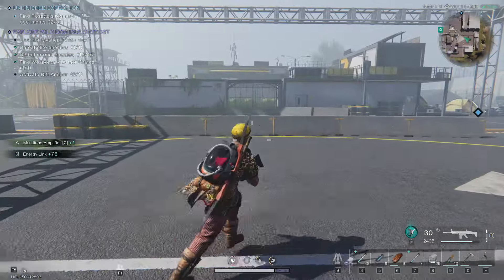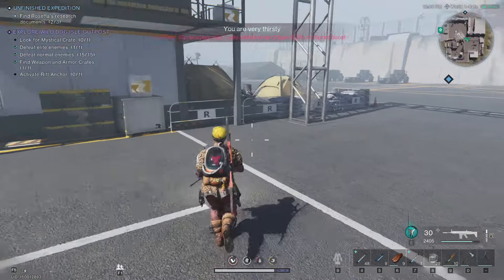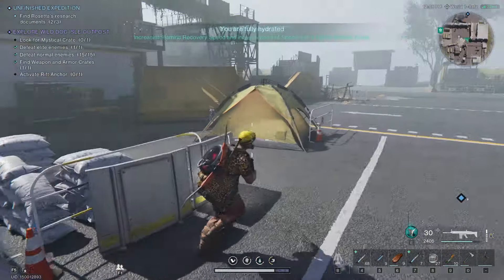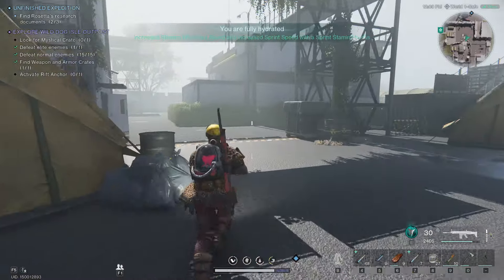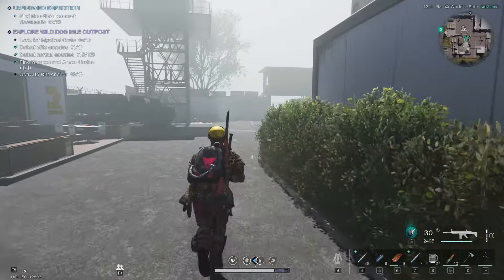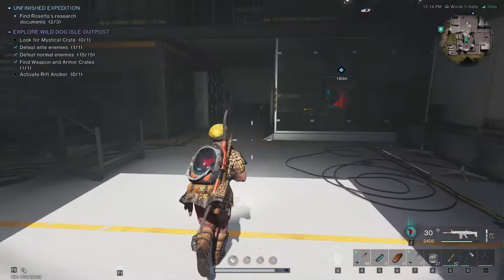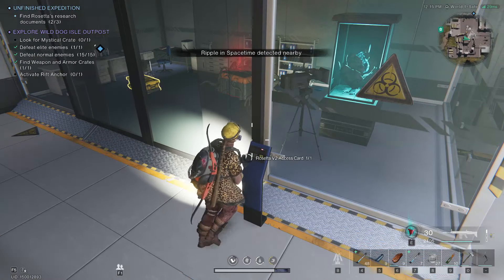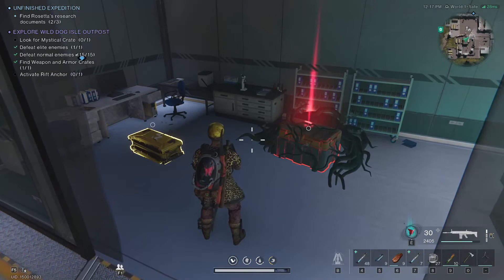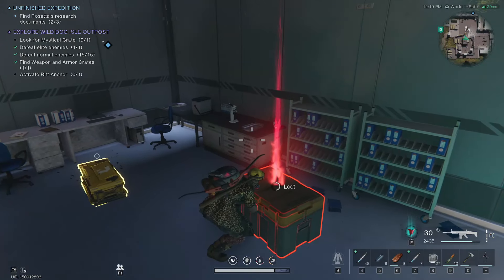Now we can go back to the lab, which is right there. Once you have that access card, you can open the door right here and you get both mystical and weapon crates.